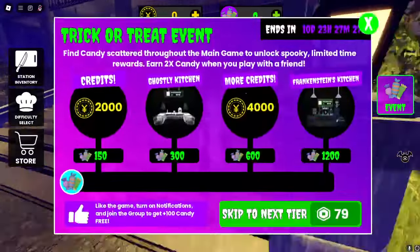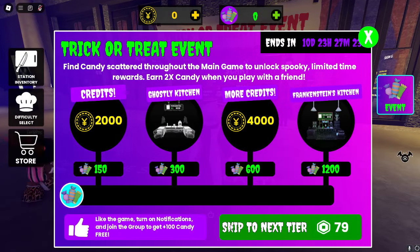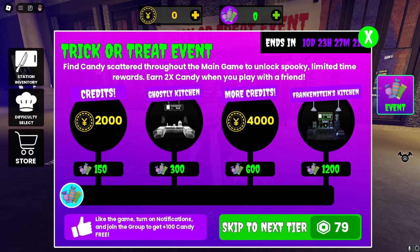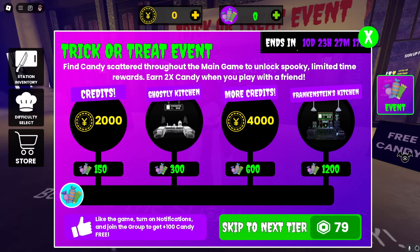I'm guessing this goes pretty quickly — just 1,200 candy. You can also use Robux to skip ahead. You can get Robux for turning on notifications, and if you join the group you get 100 free candy.